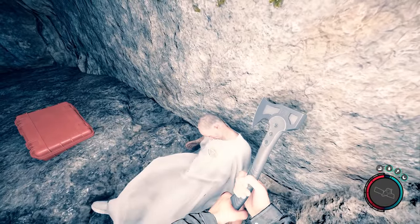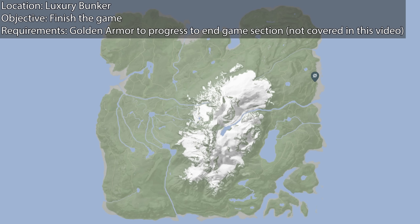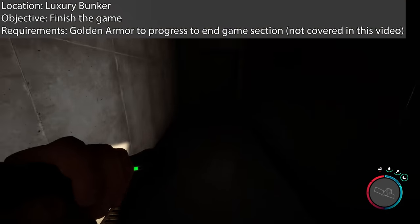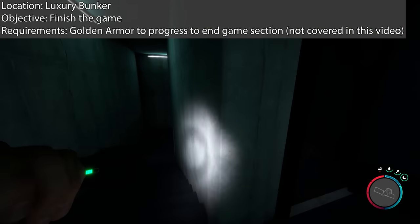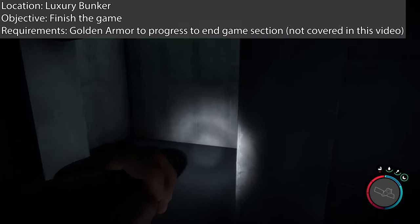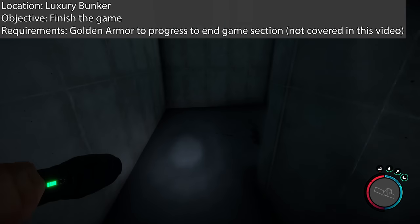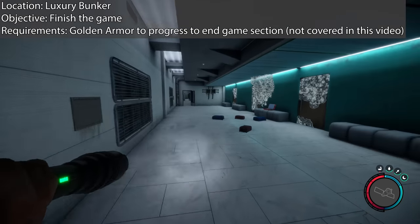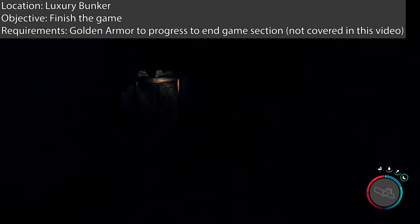If you decide to head to the luxury bunker, it's located here on the map. There are no other GPS locators here. It changed not long ago that you needed to do this to open the door — before it was using a keycard. There's a whole bunch of items in here, no enemies surprisingly, and the door for the end game, which you will need the golden armor for. Follow the link to the other video — trying to keep this as spoiler free as possible.